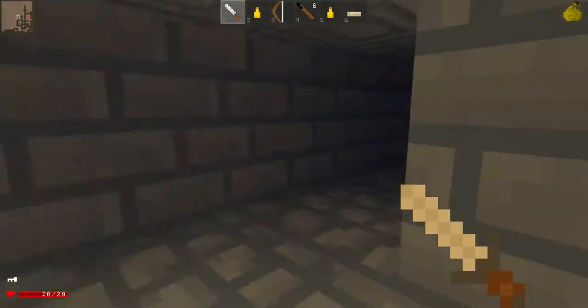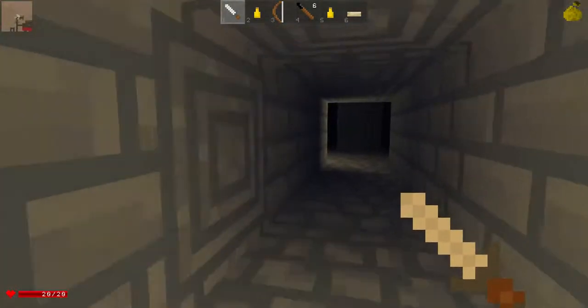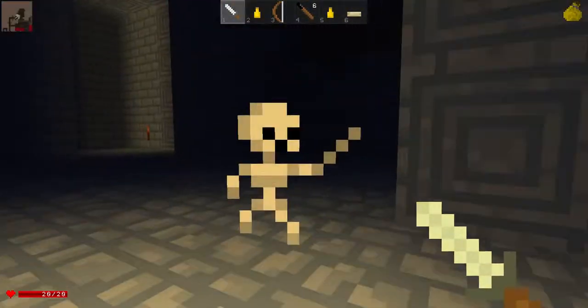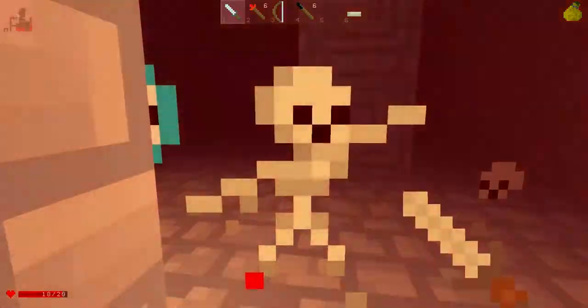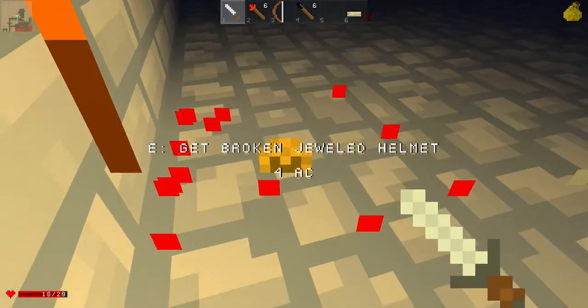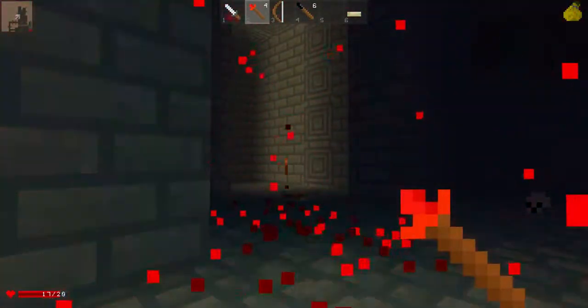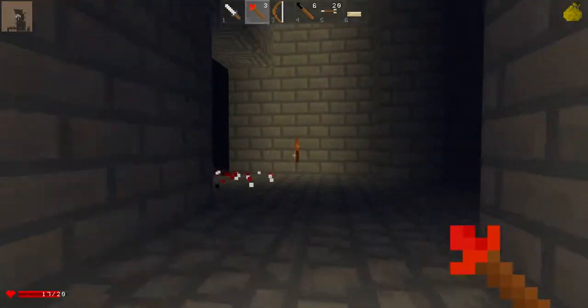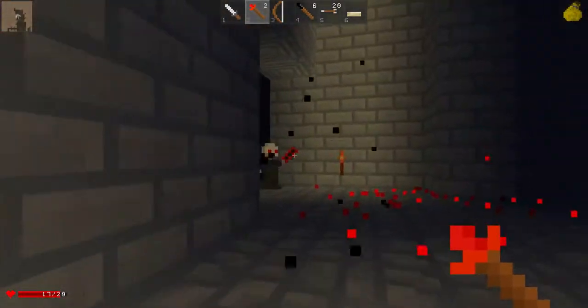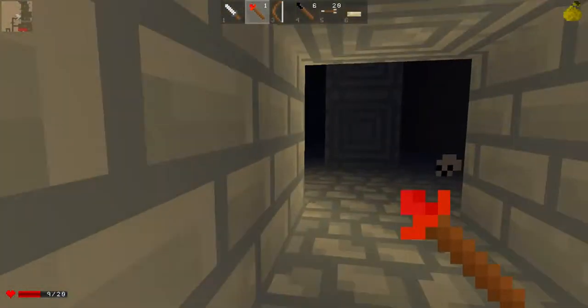There should be a gate here somewhere. Where's this maze? There it is. Let's do this. Helmet — I rarely find helmets. I don't know why they're impossible to find. This guy does too much damage — he's impossible to kill. I think he's the final boss, from what I can tell.